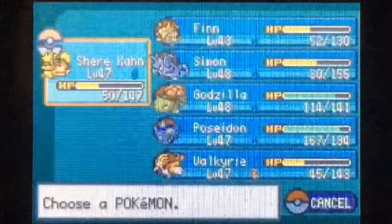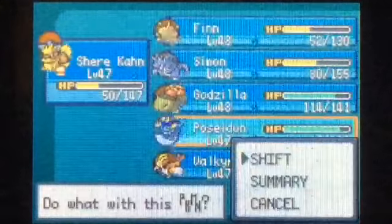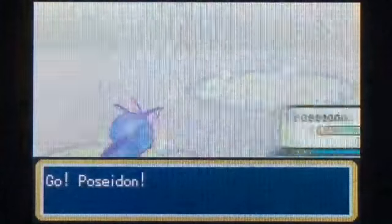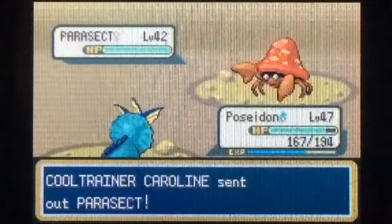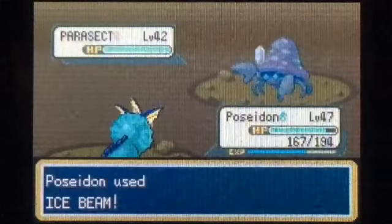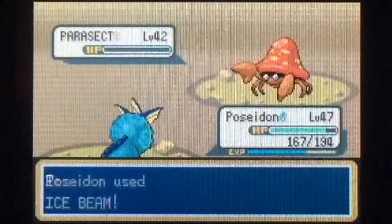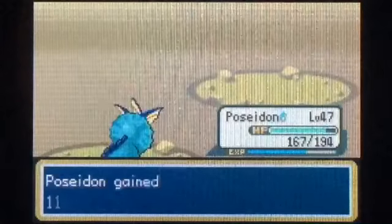I was hoping that would get us there. Victreebel is up next — I'll switch back over to Shere Khan. We'll just use Flamethrower — that should take care of him. There we go.